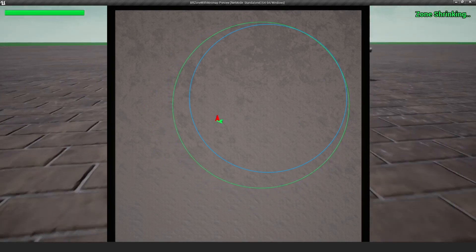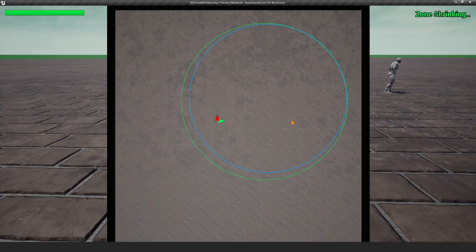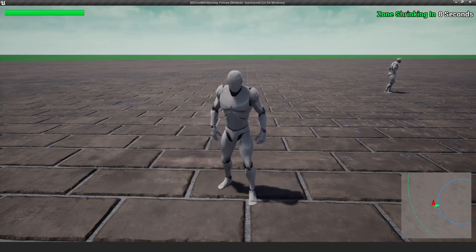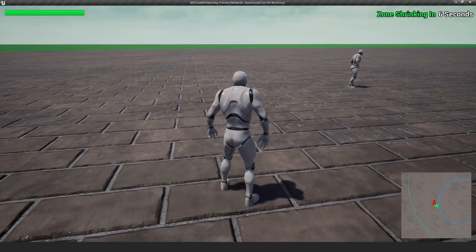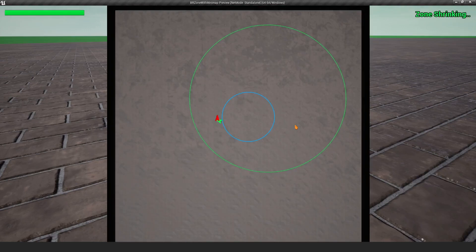The red actor here is just a dummy. As the zone reaches its target, we get the next target location, and at the top right we have a message with a countdown for when the zone is going to shrink next.